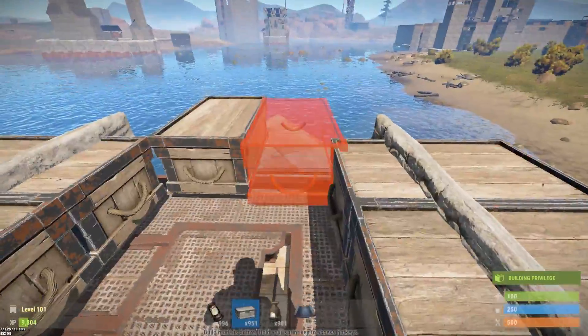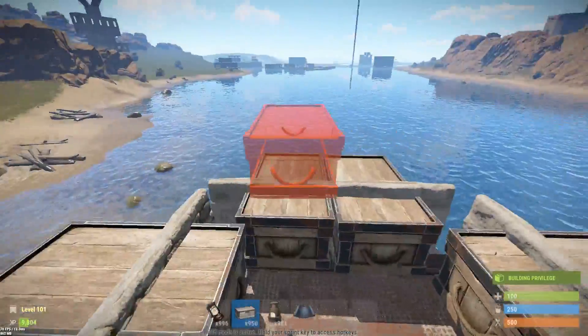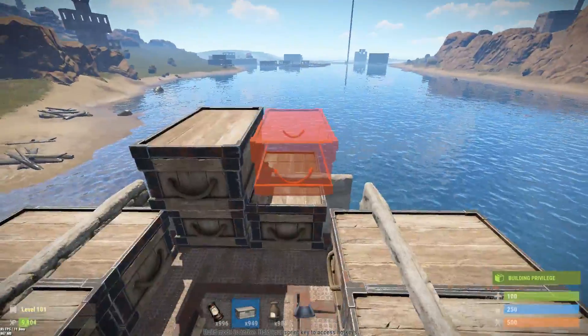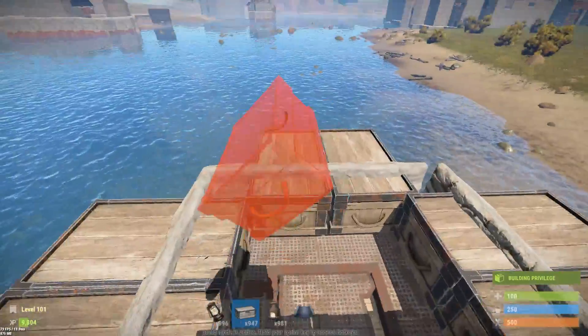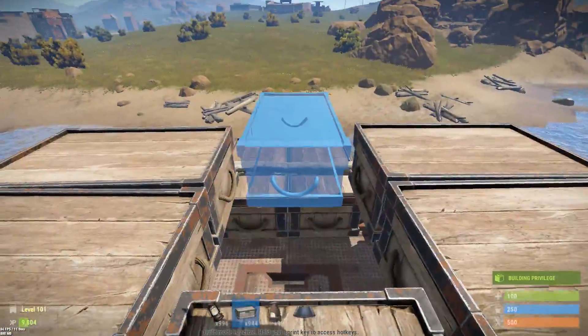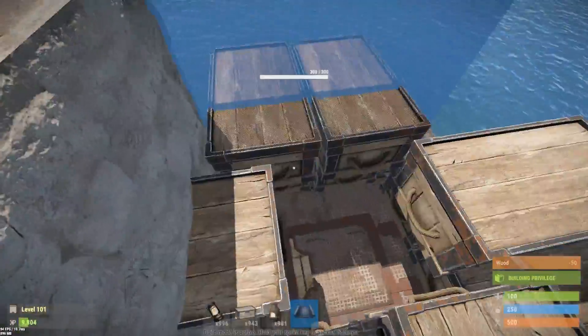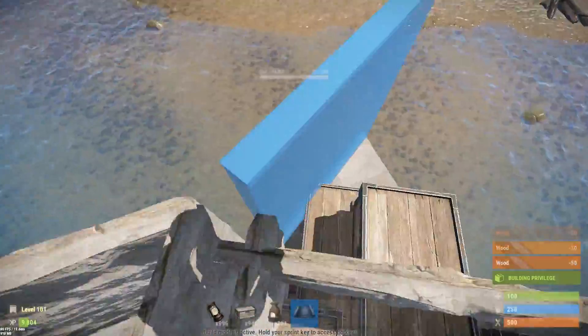For the loot room, you're going to place chests right where these low walls are — about eight of them — and then place a low wall right through it. You can put it on any layer you want; I put it on the second layer because that works best in my opinion. After that, start placing your chests right above those chests and make sure they don't stick through the exterior walls.